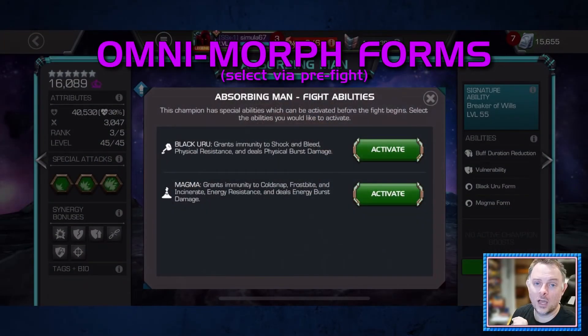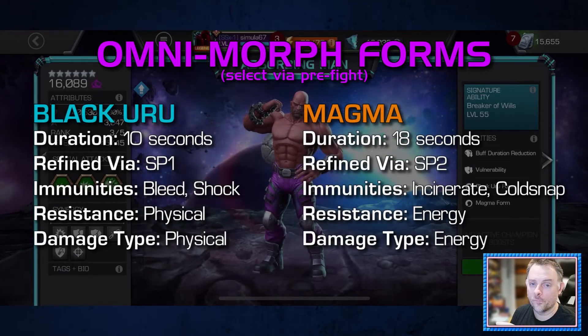One thing I haven't covered yet are the two different forms that Absorbing Man has. You can select a form using the pre-fight screen, and it will last for the entire quest unless you switch it to the other one. The first form is called Black Uru — it lasts for 10 seconds and is activated by using your special one. In this form you get immunity to shock and bleed, it increases your physical resistance by a hefty amount, and also switches your burst damage type to physical. The other form is called Magma — it lasts for 18 seconds, activated by your special two. In Magma form you gain immunity to incinerate, frostbite, and cold snap, it increases your energy resistance, and changes your burst damage type to energy.